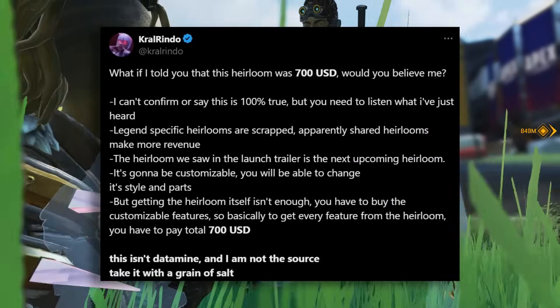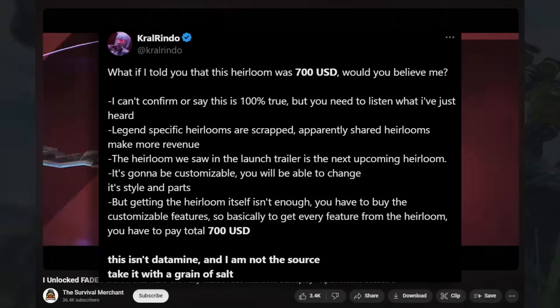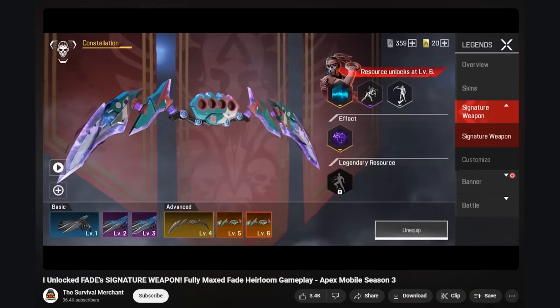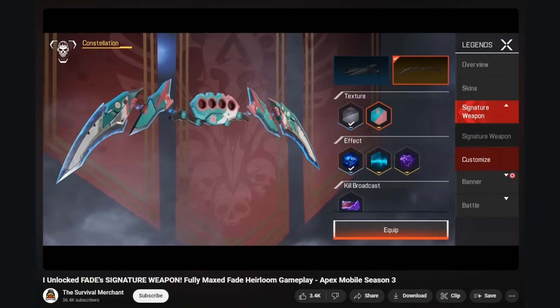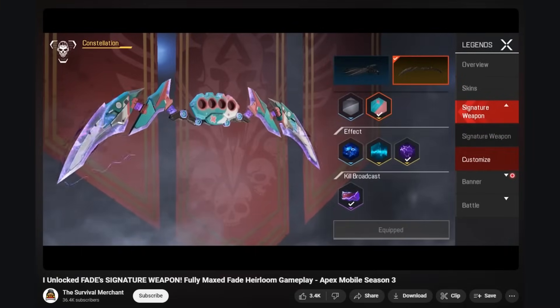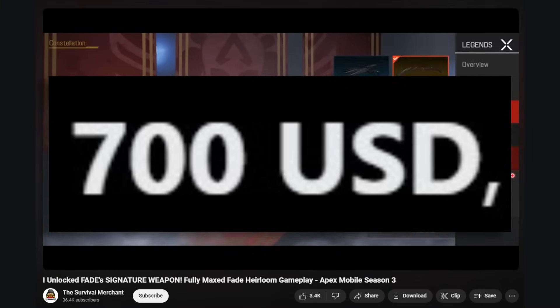According to Crow Rindo, this heirloom is going to have customizable features, much like Fade's heirloom from Apex Mobile, where you can swap out certain parts on it. But you have to buy the customizable features separately, and apparently, to get the heirloom in the first place and also get all of the features on it, it could cost up to $700.